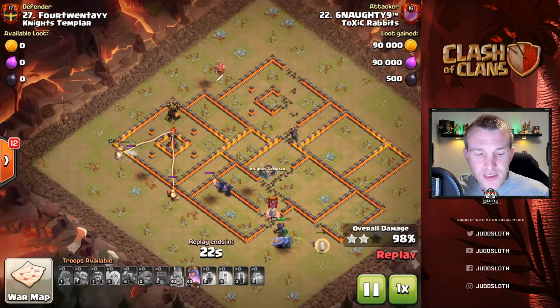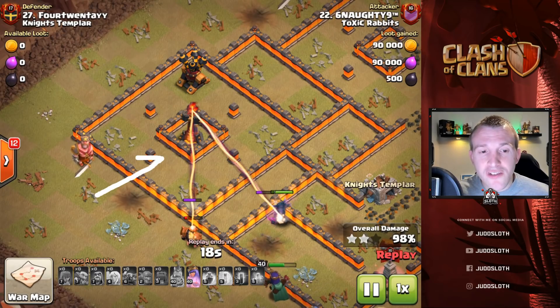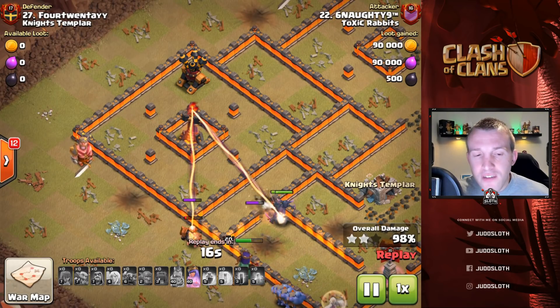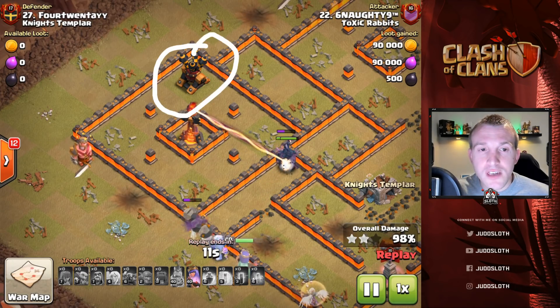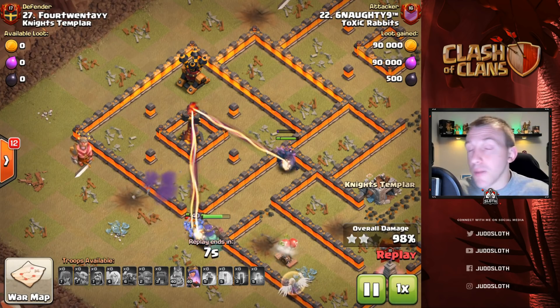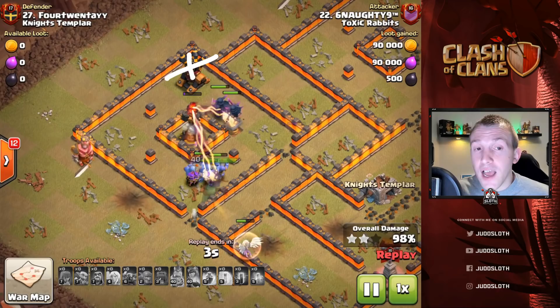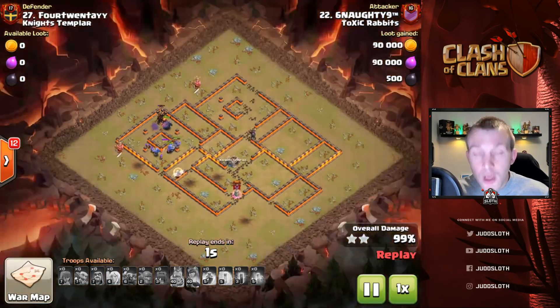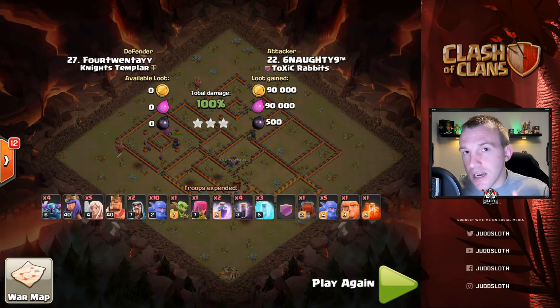Especially at Town Hall 11 and 12, an ice golem coming to the side of the base can be incredibly powerful to tank a wizard tower. You can use giants but the ice golem will also have the freeze ability. So one more attack to show you — let's move on to that now.